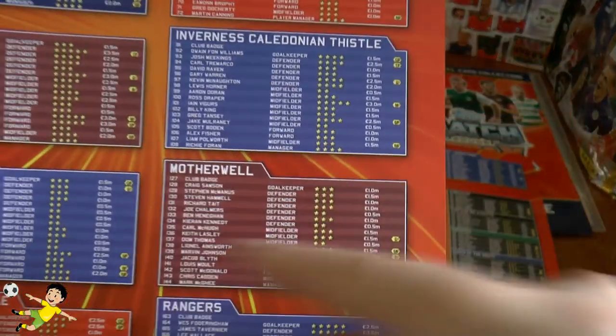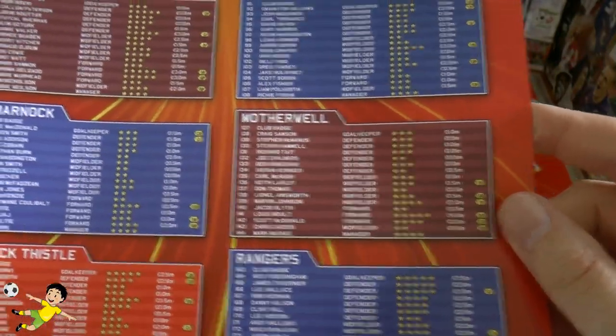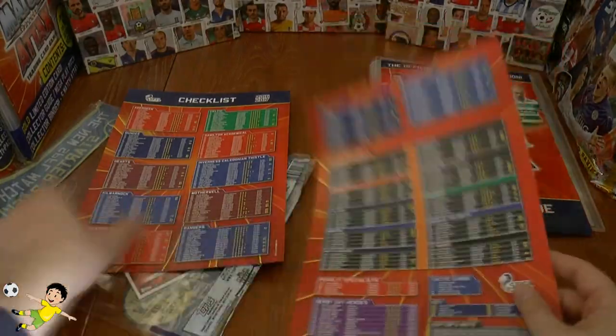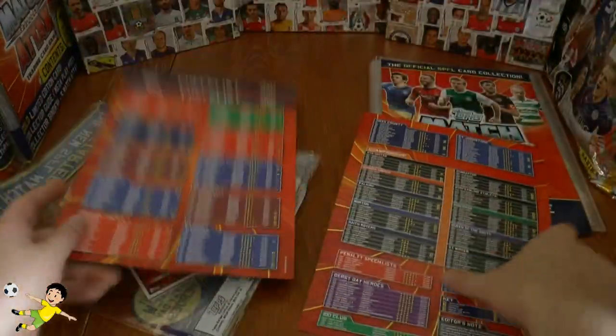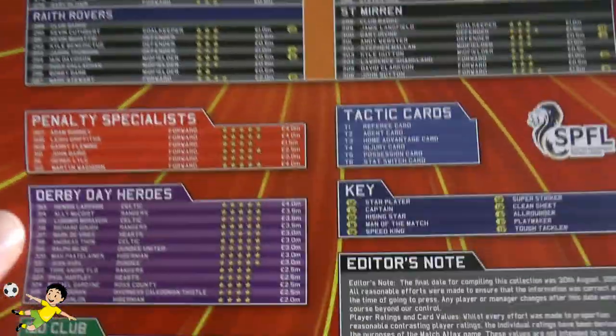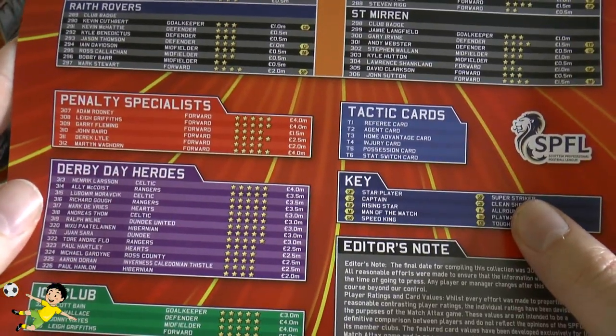Then we go to some more inserts. The inserts — captain, star player, man of the match, rising star, etc. — they're all included in the Ladbrokes Premiership cards there in number order. So we've got our penalty specialists: Adam Rooney from Aberdeen, Leigh Griffiths, Gary Fleming, John Baird, Derek Lyle and Martin Waghorn.